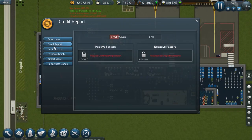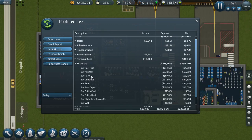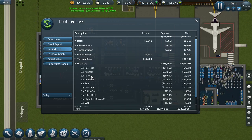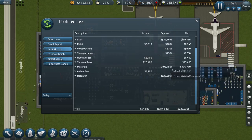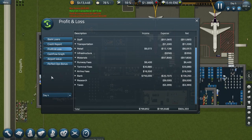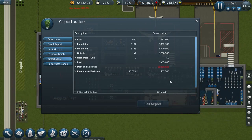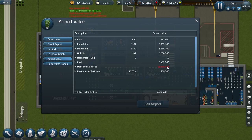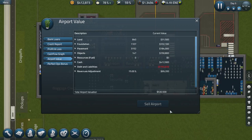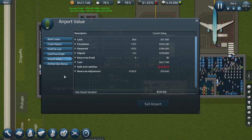Looking at profit and loss - this is the construction materials spending. This is a great thing about SimAirport: it gives you a lot of great detail as to exactly how money is coming into, and more often flowing out of, your bank balance. I am certainly down today, though yesterday I was up by a huge amount because of the big loan. The airport value is going up, so the only major problem is this debt of three-quarters of a million. I need to keep my airport valuation up because that impresses the bank - if I need another loan, a good airport valuation will give me a better interest rate.